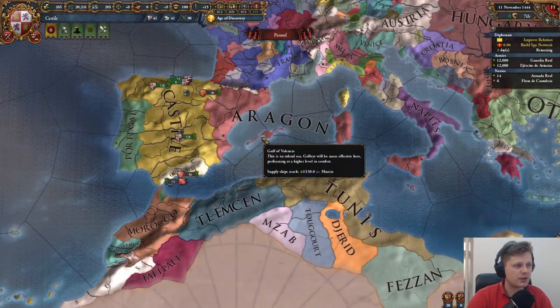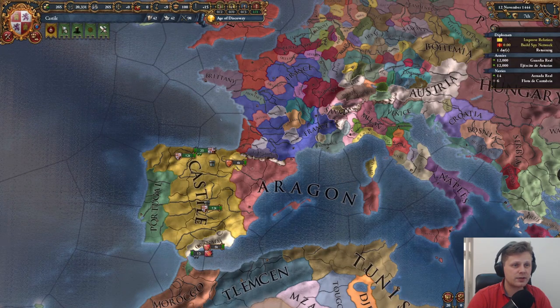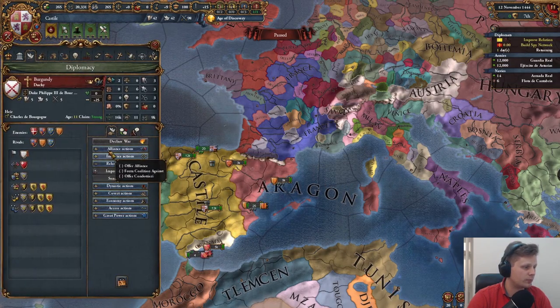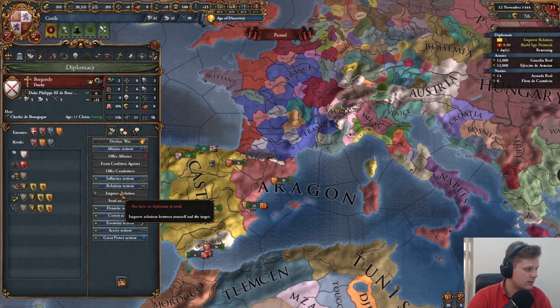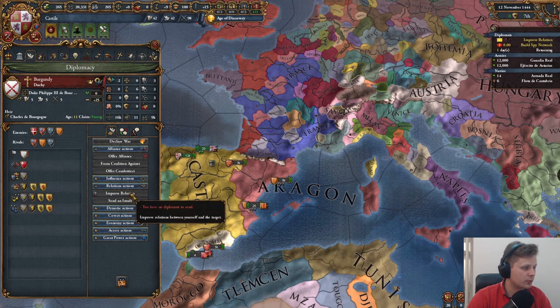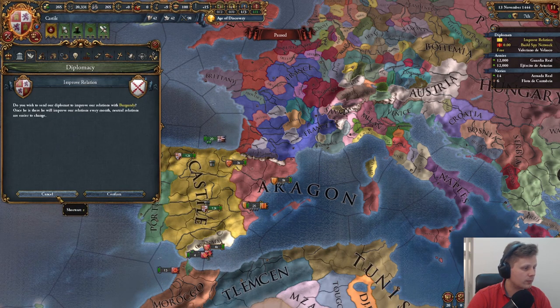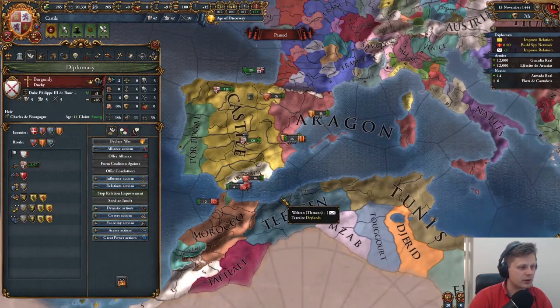We'll just see how that goes. Let's skip a day — going to day 12. Let's go to the Burgundy alliance — actions are negative five because he hates Aragon. No diplomat at present, okay. We'll improve relations with him for now, and make sure we get that alliance going.